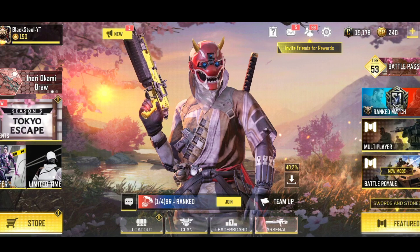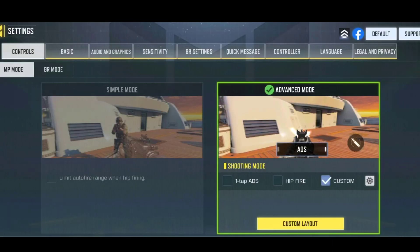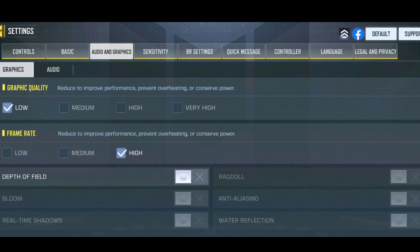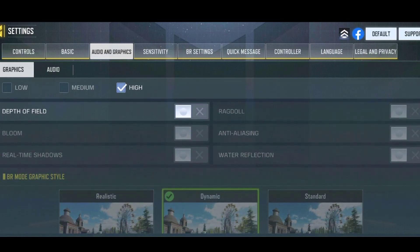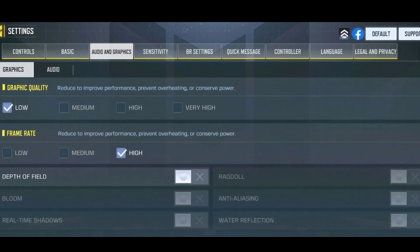Let's start with the basic thing. Go to your game settings, then go to graphics. What you have to do is put low graphics quality — not very high — and set high frame rate. You also have to turn off all the extra options, like depth of field. With these basic changes you can increase your FPS very high.